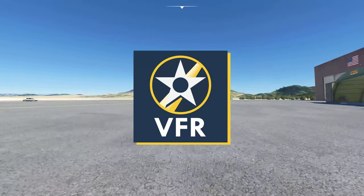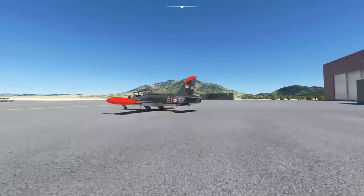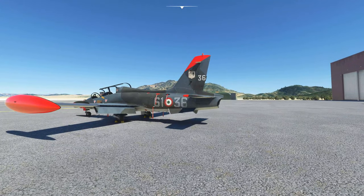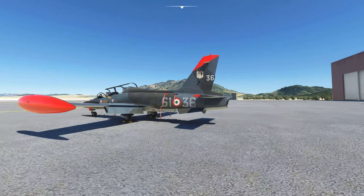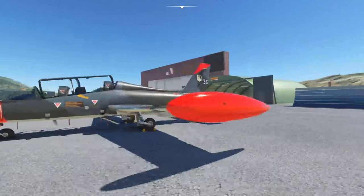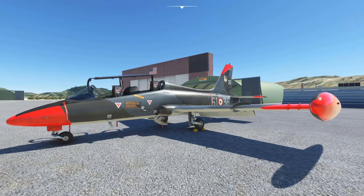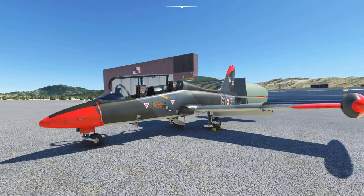Hello everybody and welcome to VFR. Today we are taking a look at the Aermacchi MB-339, made by IndiaFoxtEcho from Microsoft Flight Simulator. This is a really cool little plane. It is a tandem seat training jet. It's also served as a light attack aircraft, but it's just a lot of fun to zoom around the countryside in your own little jet. And there's not a ton that really compares to it in the sim, certainly not by default.